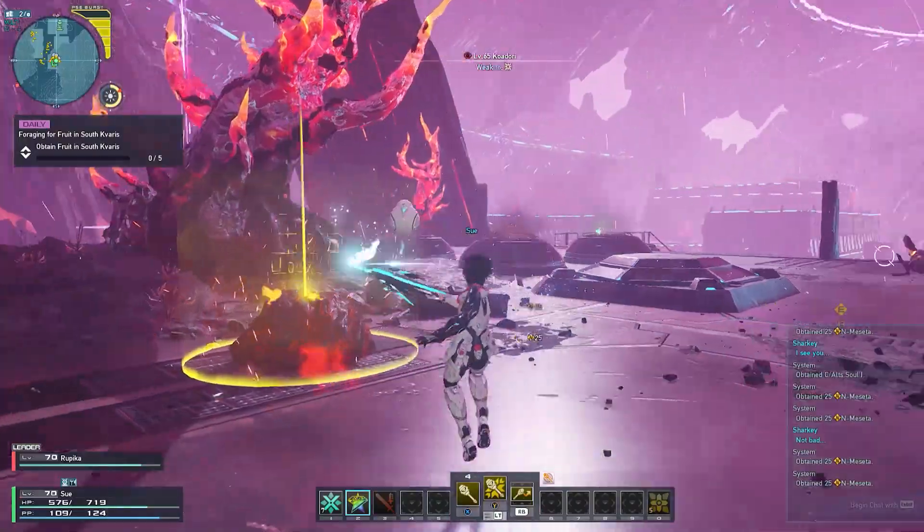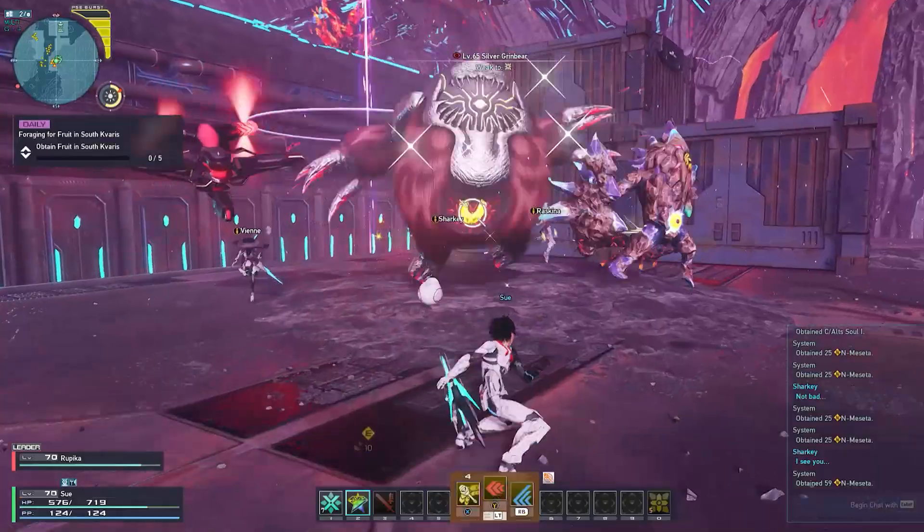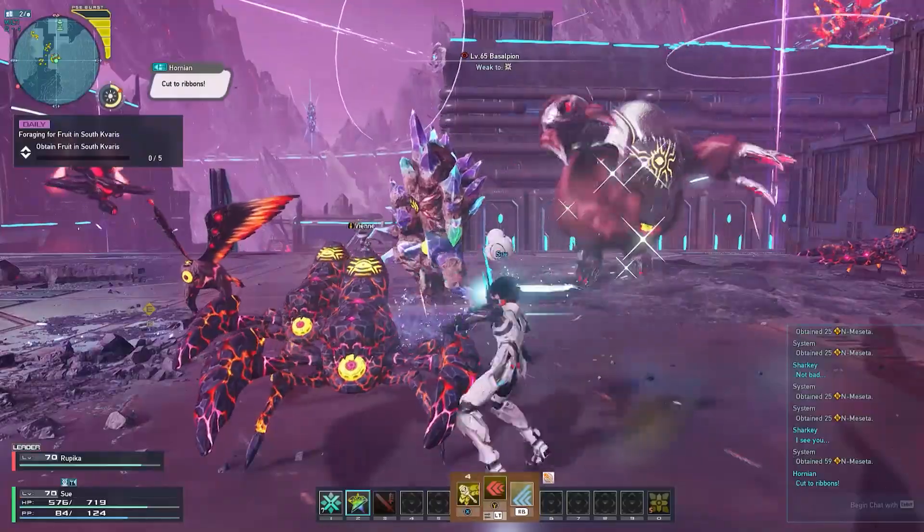It also features a very nice-looking volcanic rock in the middle, with your usual amenities such as the salon and quest counter surrounding it. For this preview session, I explored two areas, the first being the Dresen Plant exploration sector.